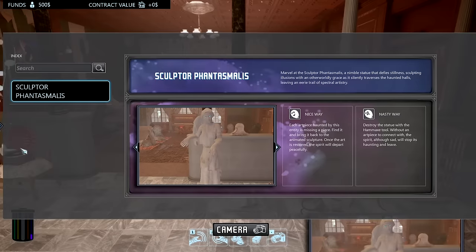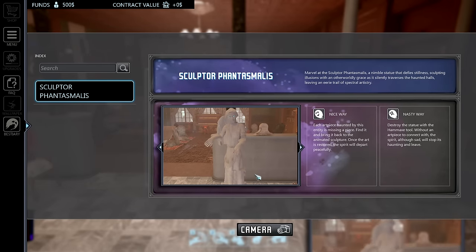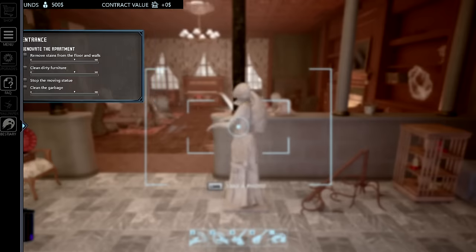Hey, there's a freaky thing! We have to take pictures of haunted objects like this. Each art piece haunted by an entity is missing pieces — find them and bring them back to the animated sculpture, and the spirit will depart peacefully. Or you can destroy the statue with the ham axe tool. So there are two ways — the nasty way and the good way.